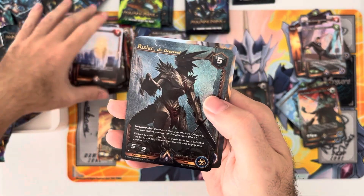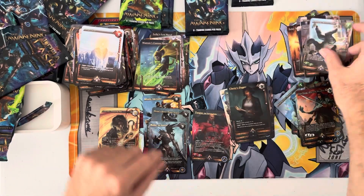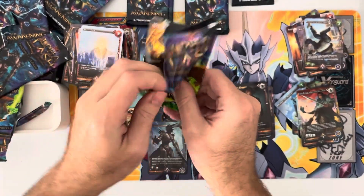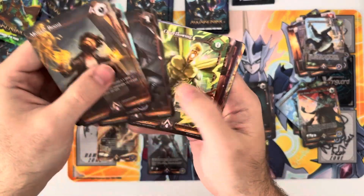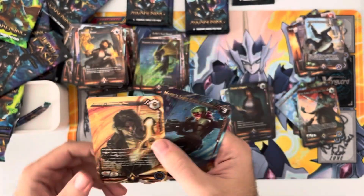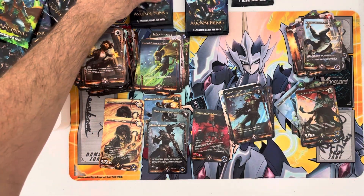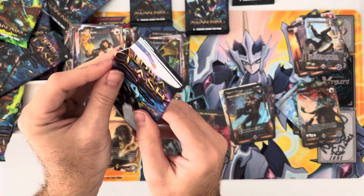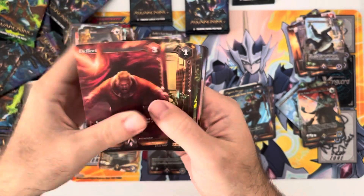Another epic - Rizlac the Depraved. That puts us at three epics so far. Looks like we got one more epic, one more IR, maybe another alpha rare - that would be kind of crazy but these boxes were right next to each other so we'll see. We doubled up here - double Clarity IR! Put it right there. And another Moxie rare foil. Good amount of rare foils in here - last couple boxes they didn't have one. We bought a blister case with my buddy and got some pretty crazy pulls on that.